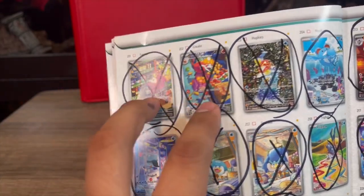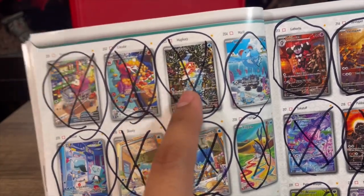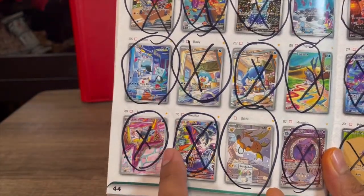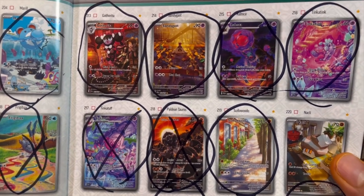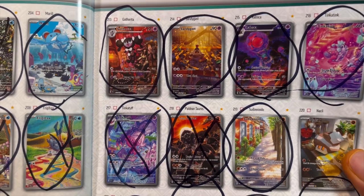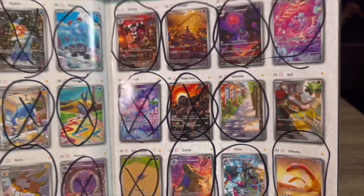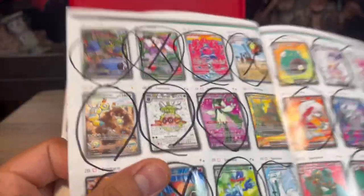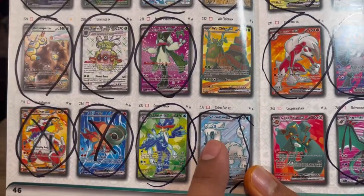We got the fire line with Fuecoco - the Magikarp is a beautiful card, glad I pulled the Japanese version. For the line I need a couple because I plan to build an Armarouge deck. The Raichu is a beautiful card. We got Mismagius, Gothrita, and Sandygast - that one reminds me of Toy Story 3, like the playground scene. I originally wasn't going to collect it but when I saw it closely I decided to add it.